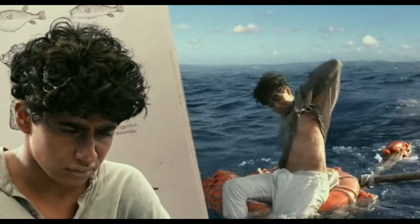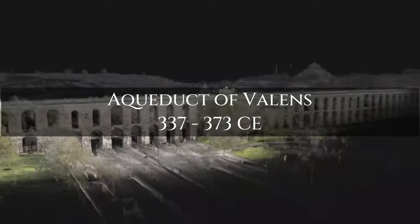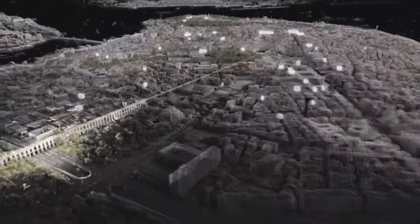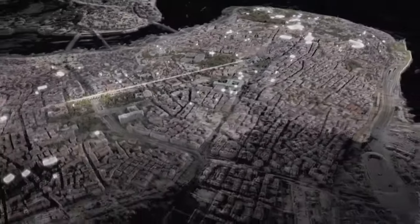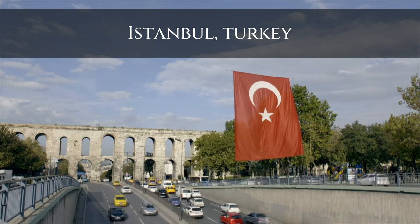Constantinople had an insufficient supply of water and relied deeply on aqueducts. The first aqueduct system built in the city was the Valens Aqueduct, built between 337 and 373. To give an idea of how significant this was — before the 7th century, more than 200 cisterns had been built in the city, including both above-ground and underground ones.